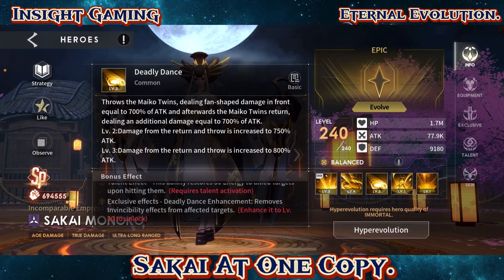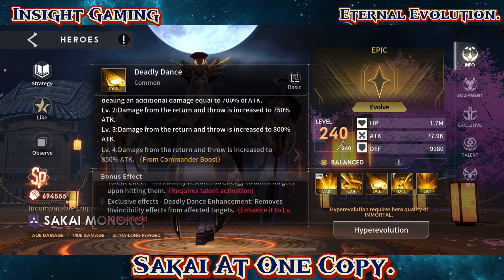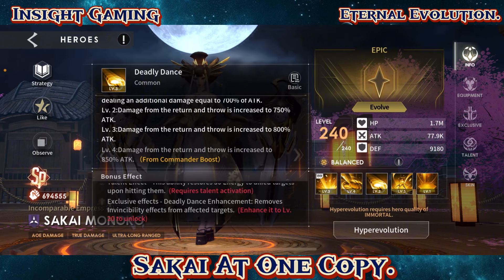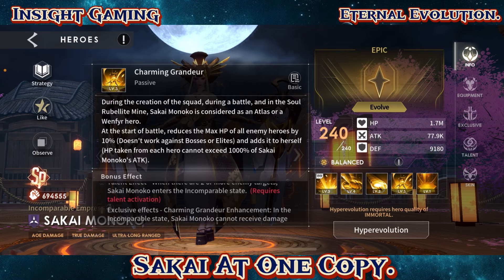The next common skill is Deadly Dance — the Michael Twins deal fan-shape damage in front equal to 700% of attack, and then they return dealing an additional 700% of attack. It goes up to 800% at plus one. The talent effect: this ability restores 50 energy to ally targets upon hitting them, so no need to worry about energy regen. The exclusive effect of Deadly Dance enhancement removes invincibility effects from affected targets — so it removes shields, which is huge.